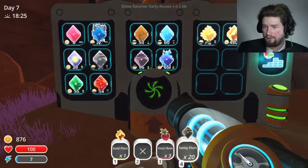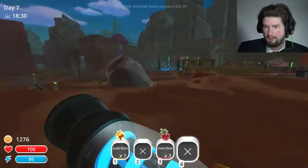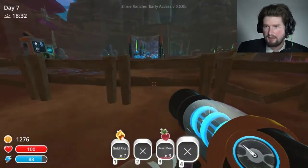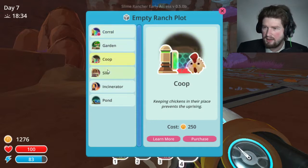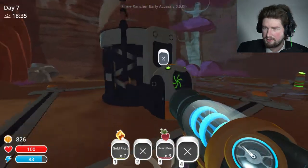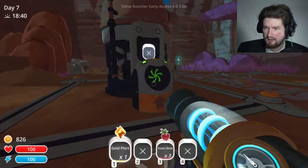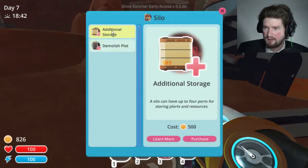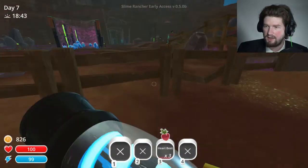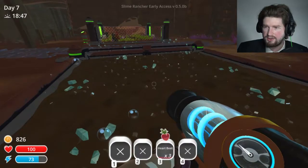Four hundred and thirty for the gold one. That put me well up over a thousand. I'm gonna make a silo storage purchase. So I can put my gold plort in here — I'm gonna keep that. Additional storage — silo gonna have up to four ports for storing plorts and resources. I only need the one right now because I wanna keep that gold one.